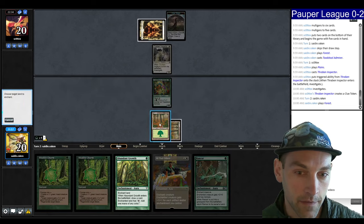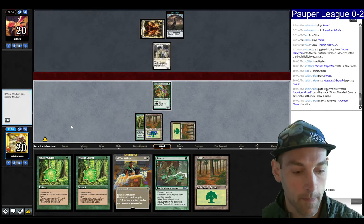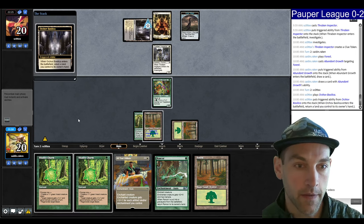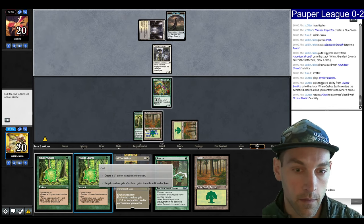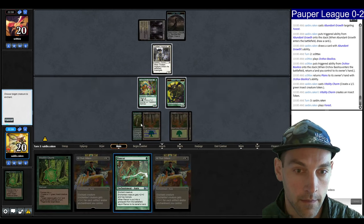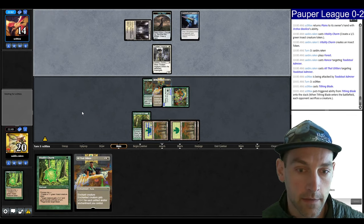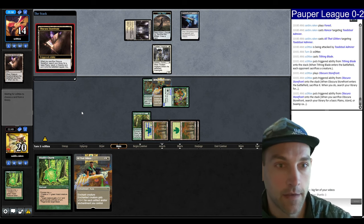Let's see if they attack — they don't. Create an insect. Land. Rancor this, Glitters, send. They play Tithing Blade, getting rid of my insect. Plays an Obscura Storefront — next turn they could Cast Down my creature. It's not a Beast so we can't regenerate it. I'm going to go white, Glitters, and attack.